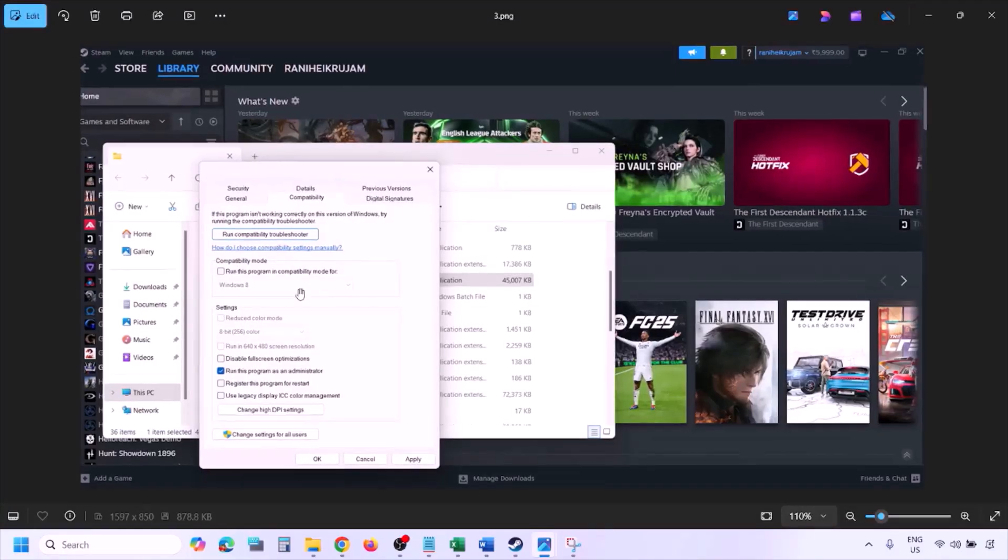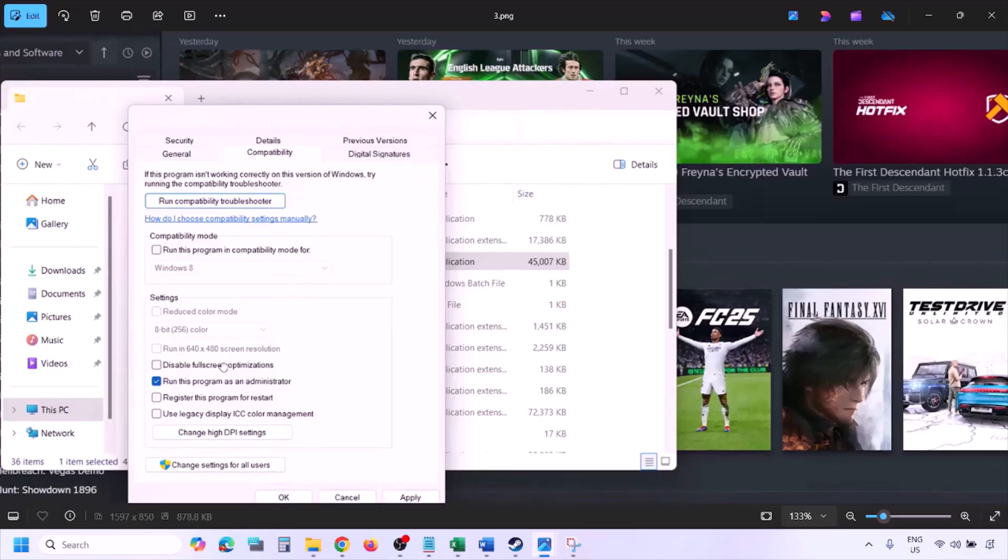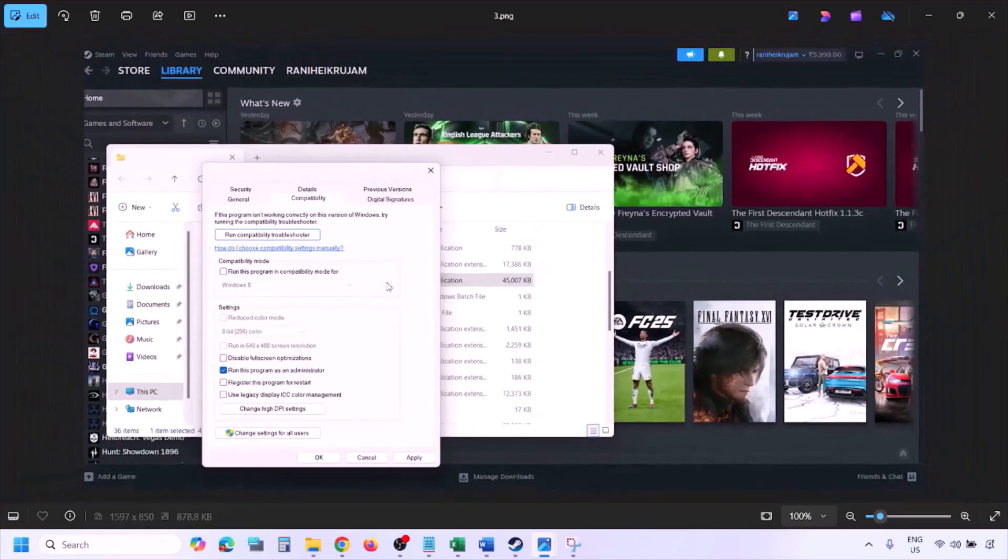In the Properties window, go to the Compatibility tab and put a check on the box which says 'Run this program as an administrator.' Hit Apply, then click OK. Then launch the game from the game installation folder instead of from Steam and check.